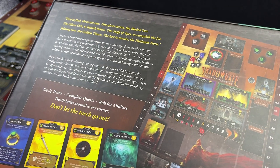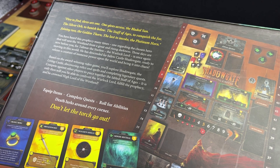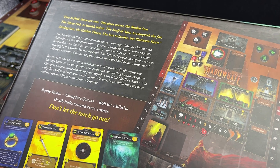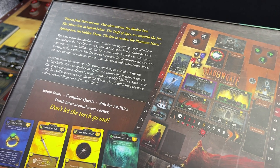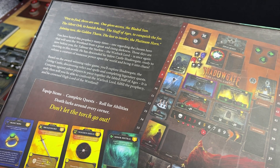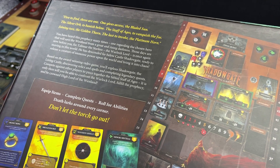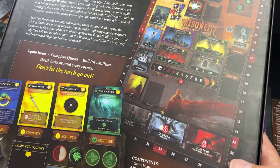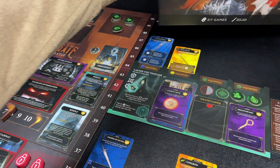Those days are now before you, for Talamar the Starless, the Warlock Lord, is once again moving in his world. He has descended far below Castle Shadowgate, ready to release a creature of immense power upon the world and bring it into chaos. Based on the award-winning video game, you'll explore Shadowgate: The Living Castle, discovering relics and spells and completing legendary quests. Compete against other players to piece together the fabled Staff of Ages, confront the Warlock Lord, fulfill the prophecy, and be crowned High Lord of the Westland.